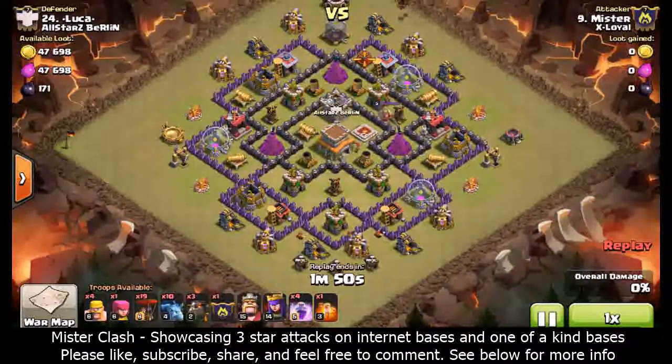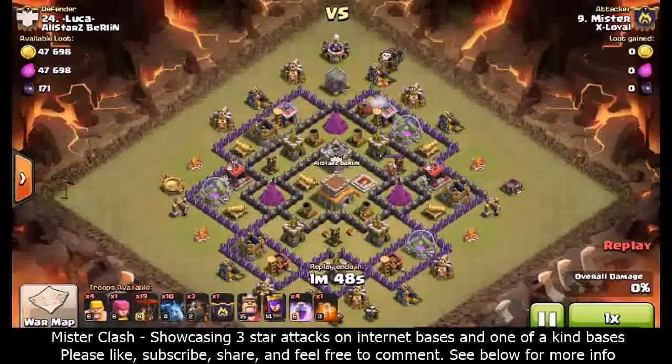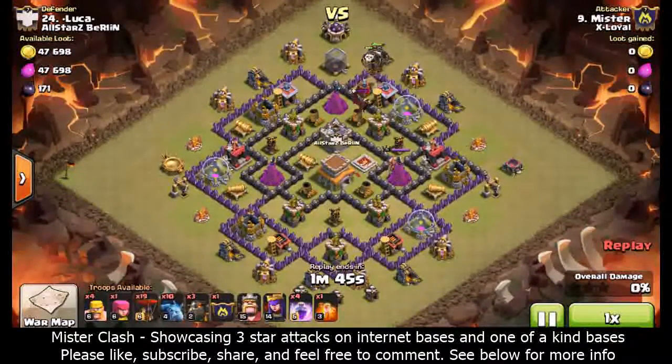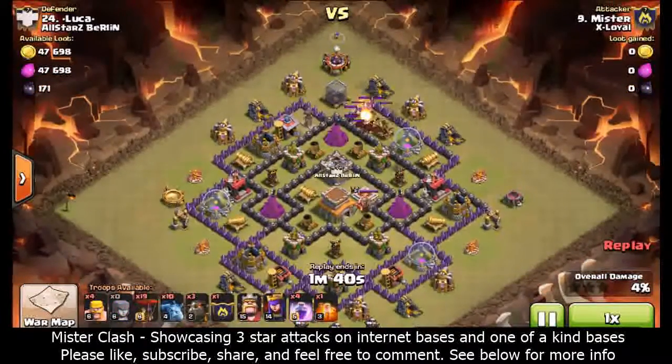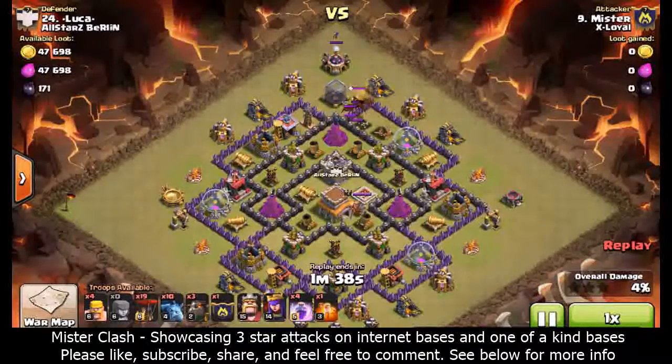In this case it's a dragon. I also get rid of the air sweeper at the same time so the rest of my attack is not hindered. I drop an archer up the top so that the dragon goes up there, poison the dragon, and while that takes shape I drop a barbarian down and then my archer queen to kill the dragon. The barbarians are put down to distract the dragon, and the archer queen takes the dragon out.